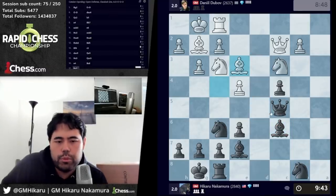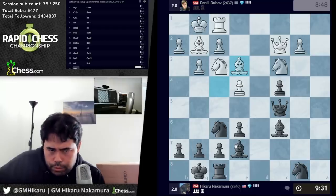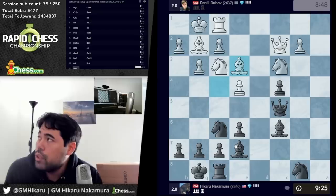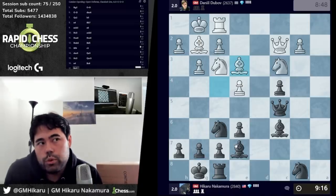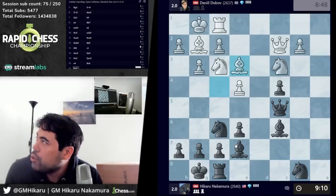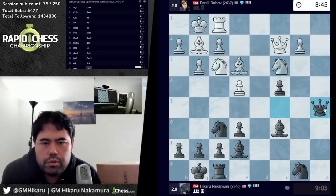He goes bishop e3, which is a pretty reasonable move, doesn't really change a whole lot with the position. Now there are a couple options — I can play queen h5 here, it's just a matter of which one I want to play more than anything. Queen a5 is also completely reasonable. Many different options here, just trying to think it through. I'll go for this one — it's not the only one but it's one of a couple options that are completely fine here for black.